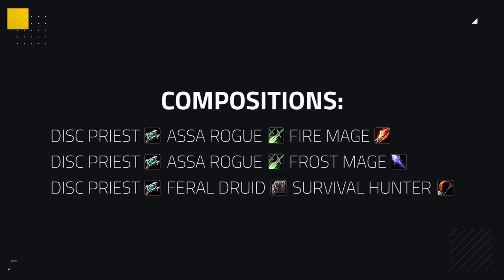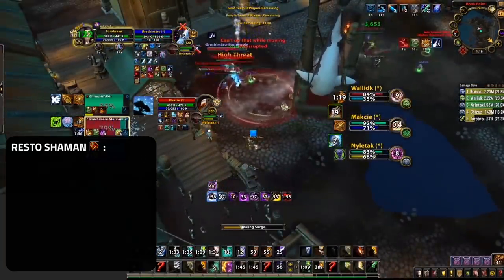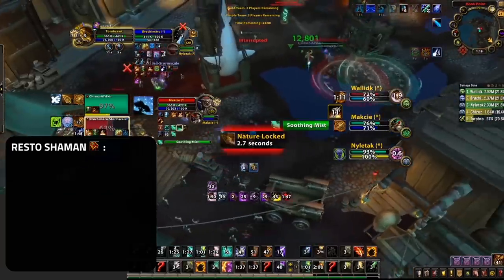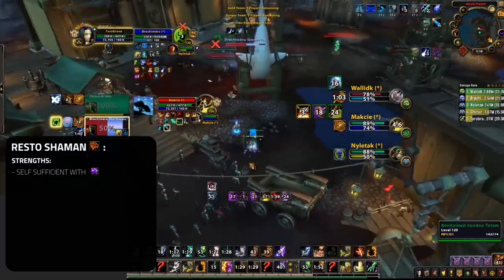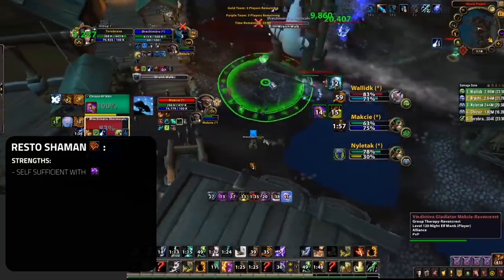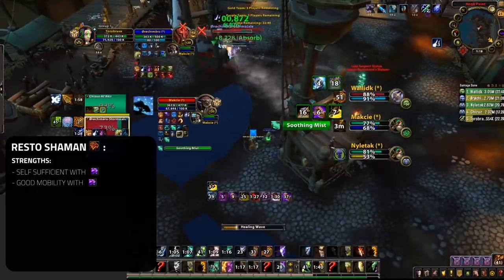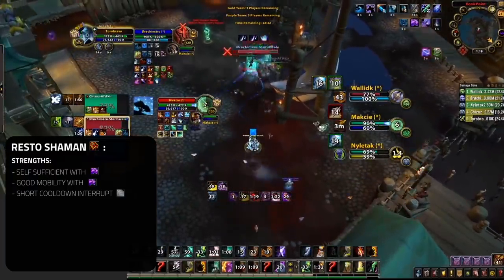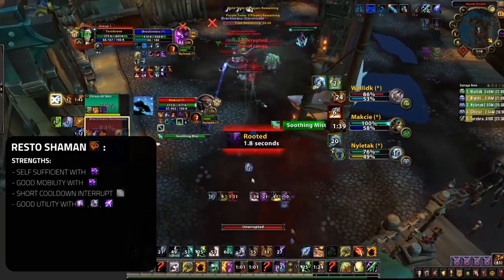Dropping down another tier to our B tier, we're placing Restoration Shaman. Restoration Shaman suffers the same fate as Paladin this patch — they're heavily outshone by other healers in both cleaves and caster compositions alike, and don't really have any composition where a Mistweaver just wouldn't be better. They do still have some strengths: first is just how self-sufficient they are. Restoration Shaman can survive being trained when left alone very easily due to the strength of Pax Spirit. The ability to kite and avoid slows in Ghost Wolf makes them very mobile, and their short cooldown interrupt is great at stopping crowd control on themselves or their team. The ability to purge and bring tools like Grounding Totem and Roots adds great utility.